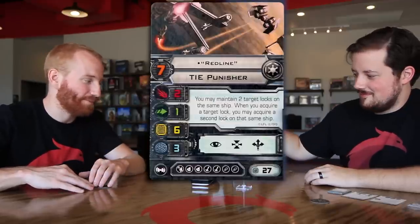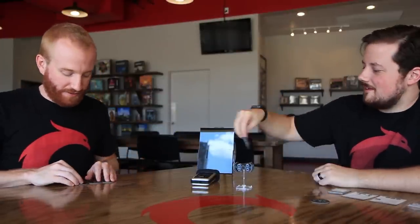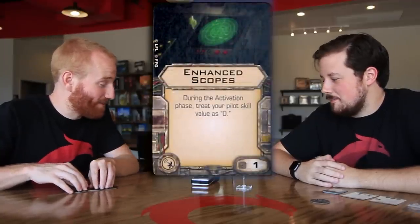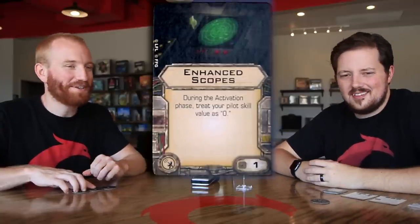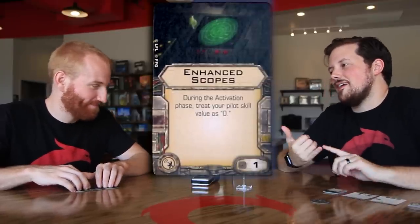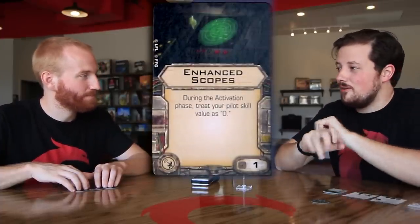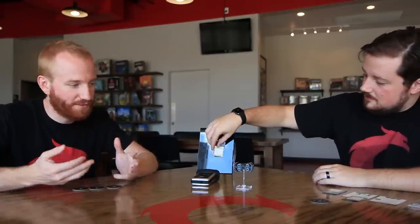At 27 points, Red Line is about a third of your force. Let's move on to the upgrades. First, Enhanced Scopes — during the activation phase, treat your pilot skill value as zero. One cost. It seems weird at first — why would you ever want this? But the crazy part is that zero pilot skill means you can block, and more importantly, you can drop your bombs before you move. If you're at pilot skill seven and drop to zero, all of your opponent's ships have to deal with the bomb in the middle of the board.